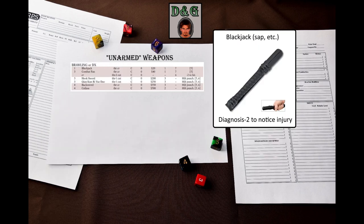Now let's take a look at the second weapon group. The first weapon is a blackjack, mentioned in the brawling skill description. The karate skill description says it cannot be used with a fist load or a blackjack. Later, the improvised weapons perk was introduced, which can be taken for the karate skill to use it with fist loads. So if you have this perk, you can use the blackjack. The blackjack is more expensive than brass knuckles, weighs more, and has a minimum strength requirement, but it can be easily improvised. It is designed to deliver a beating without obvious bruising – a Diagnosis-2 roll is required to notice the injury on a casual examination.